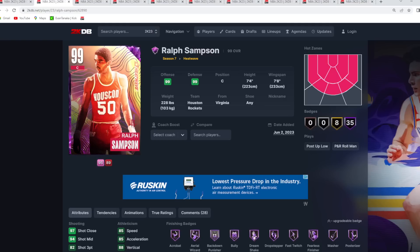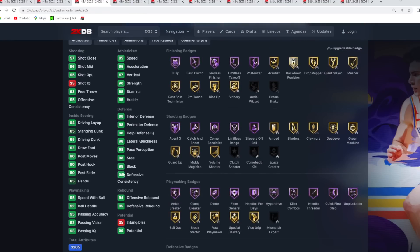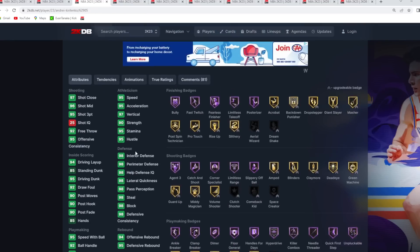The next card is AK-47 — Andrei Kirilenko. The reason he's a must-have is because, for his price tag, he can compete against most shooting guards due to the defense and size he brings. Six foot nine at the 2, seven foot wingspan, and 98 in every single defensive category with almost every Hall of Fame defensive badge in the game.